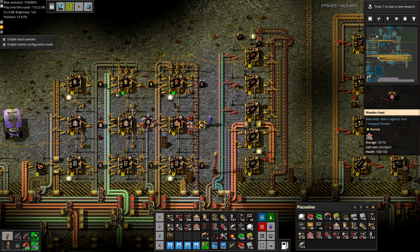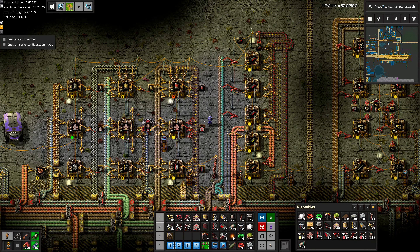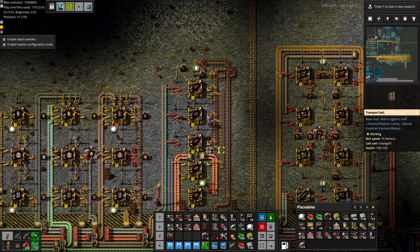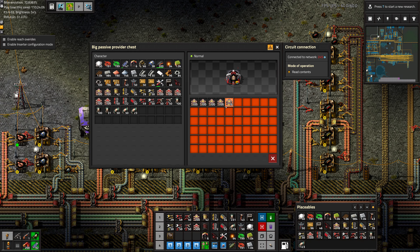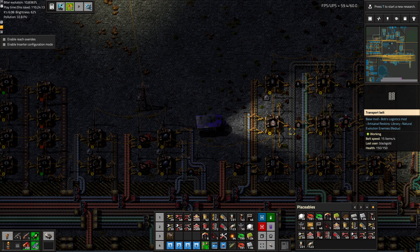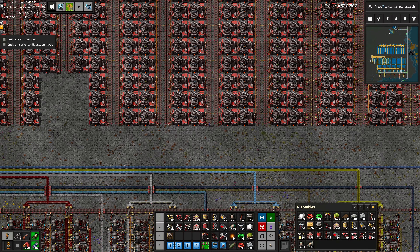It looks like we've finally caught up on red belts, and now we're making undergrounds. So we're just at the point where everything is caught up. I have some more ideas on fixes, but it looks like we're close enough to continue the process of setting up our ore sorting — I'm excited to see it in action, and I'm sure you are too. Let's grab some belts — don't want to completely nuke the assembly line here, so let's just go with five stacks for now. Let's grab the undergrounds we have made. Now we need to pipe all the resources in here, but that's going to have to wait until the next episode. Thanks for watching, and I'll see you later.